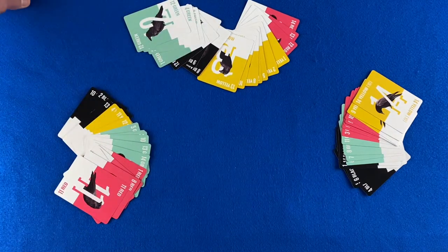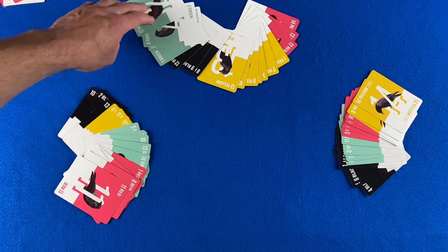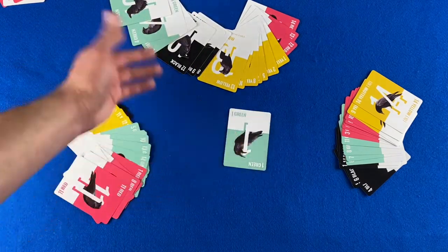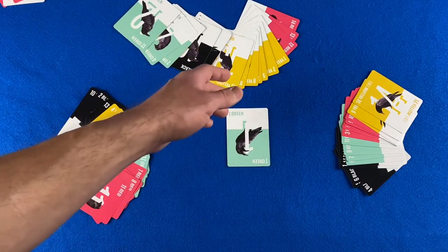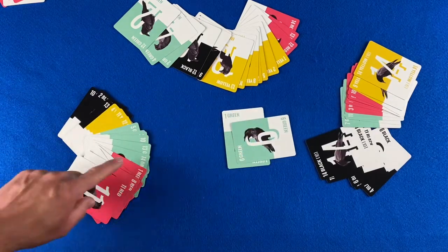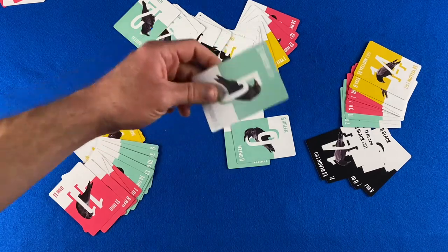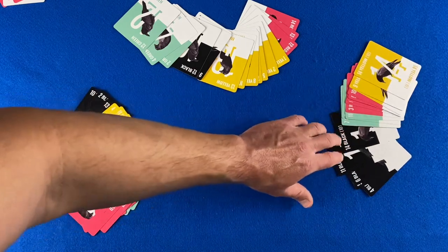Collect the trick and place it face down near you. The player who captures the trick leads the next one. The player at the top chooses to lead the one green. If a player can, they must match the color that was led; if they cannot, they may play any card they want. Player three plays their lowest green card and player one plays their five. The green six takes the trick and that player leads next.